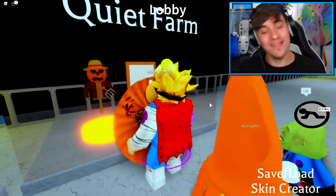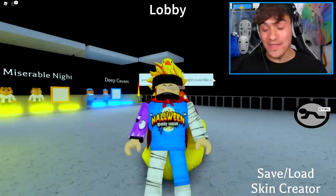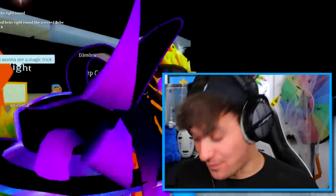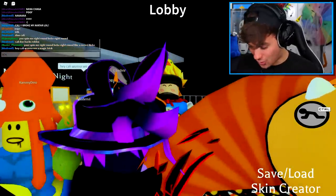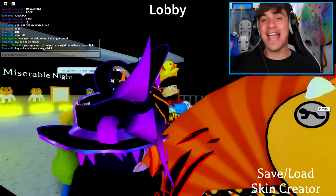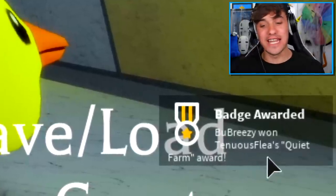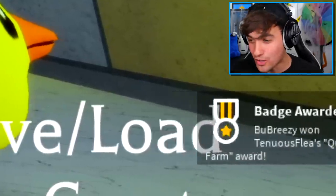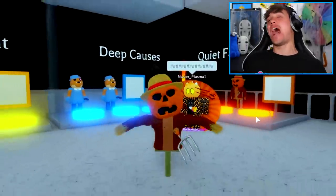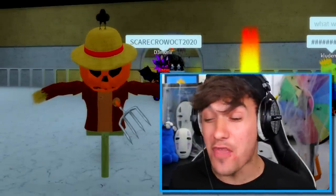I'm gonna show you how to get this skin today and believe it or not it is actually really simple. The way that you do it, ladies and gentlemen, is by typing a really simple code. Make sure that you type the code right the first time. You type: scarecrow oct 2020 — like, scarecrow October 2020. And as you can see, I have just received the Tedious Fleas Quiet Farm award, meaning now I'm able to get the one and only Quiet Farm skin.